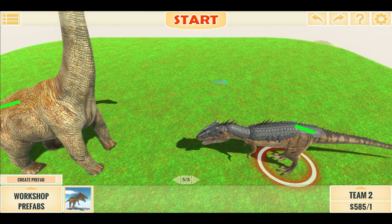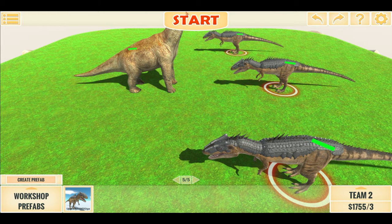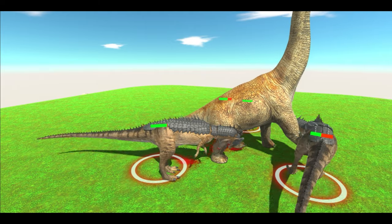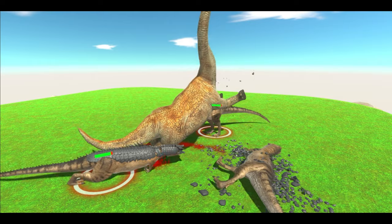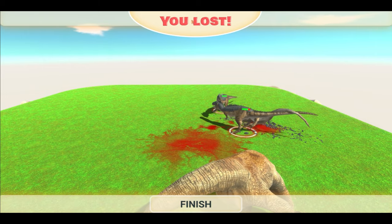Let's add two more Giganotosaurus. Hopefully the game doesn't become too laggy. They're doing a lot of damage. The Gigas actually brought down the Brachiosaurus — maybe two Gigas were enough.